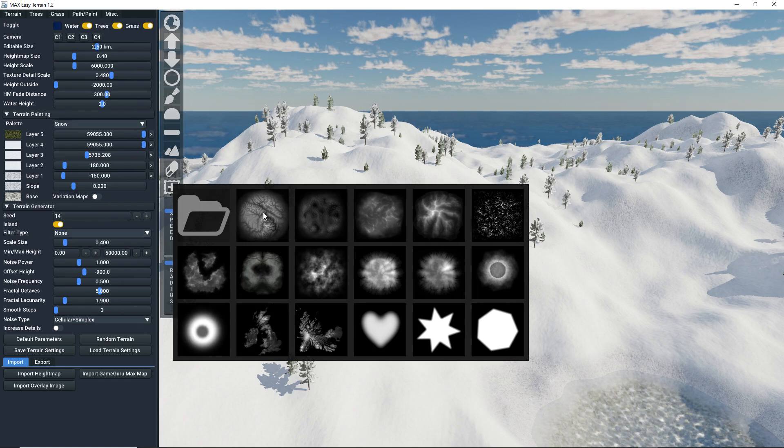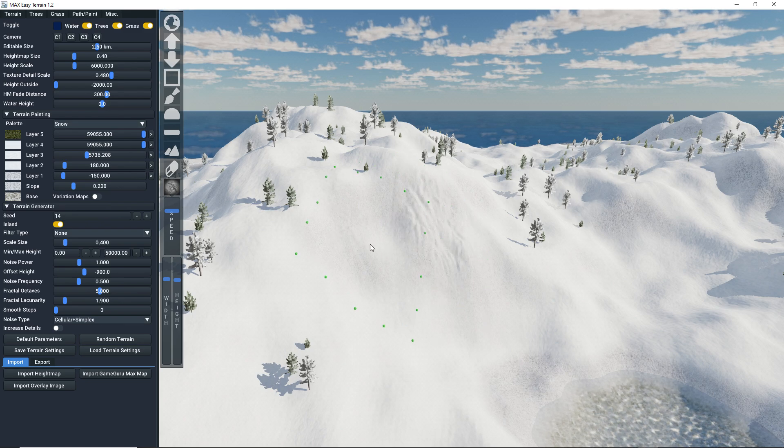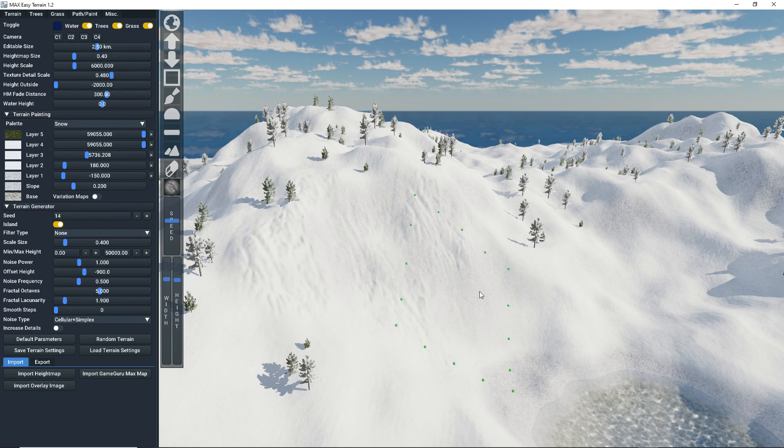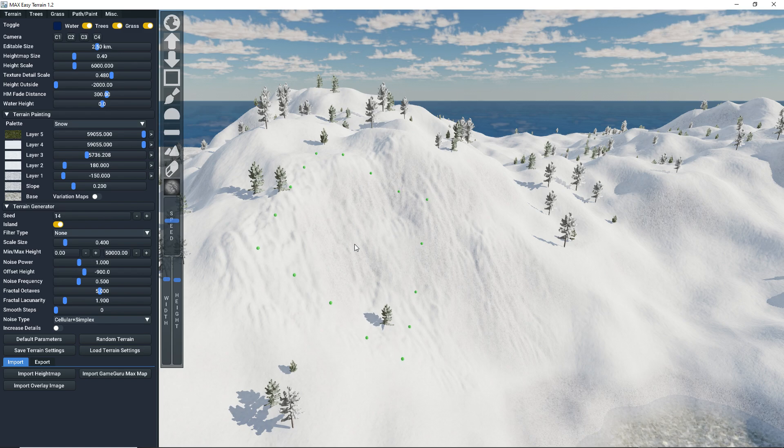Let's try to use this erosion brush. Let's make it a bit larger. Watch what happens with our mountain here when I start using this — just make it faster. It adds details to it. As you can see, it just looks so much better now. Just some small details that really make a difference — you can see here how much better it looks.